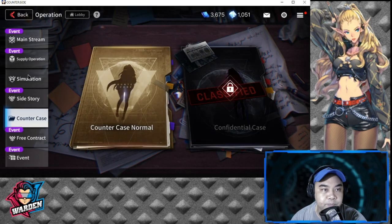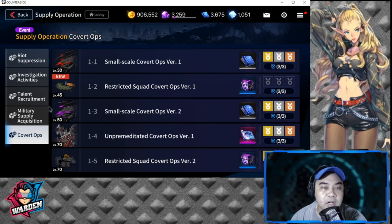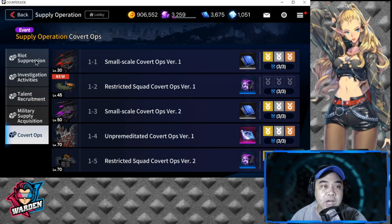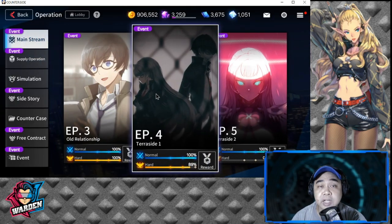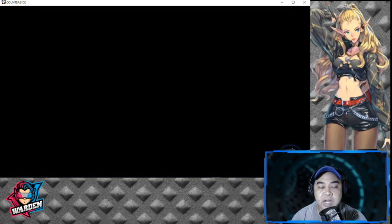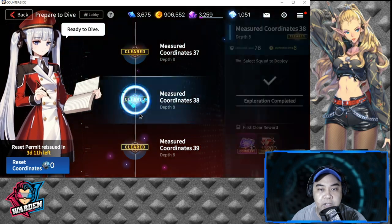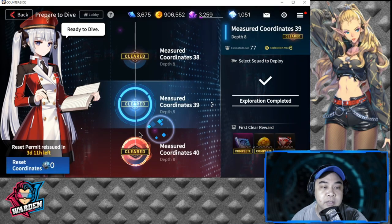In Counter Case, finishing case three for each unit usually rewards tuning binary. You can also farm tuning binary in Supply Operation under Covert Ops, but you have to clear a lot of hard stages first — mainly in Episode 4 hard stages — before reaching this area. Also in your World Map Dive, which resets about every month, you can get tuning binaries to farm when it opens.